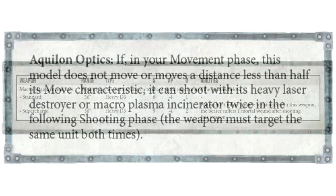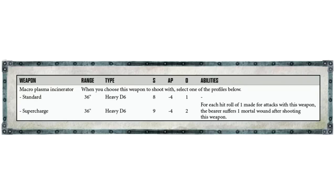The other option is the Macro Plasma Incinerator instead of the Heavy Laser Destroyer — essentially the same gun we see on dreadnoughts. You'll almost always be supercharging this. Standard shot: 36 inches, Heavy D6, Strength 8, AP minus 4, Damage 1. Supercharged: 36 inches, Heavy D6, Strength 9, AP minus 4, Damage 2. However, for each hit roll of 1 made with this weapon, the bearer suffers one mortal wound after shooting. That's why you always want to bring a Chapter Master, Lieutenant, or Captain nearby to reroll those ones — otherwise you risk blowing yourself up, as I've done plenty of times.